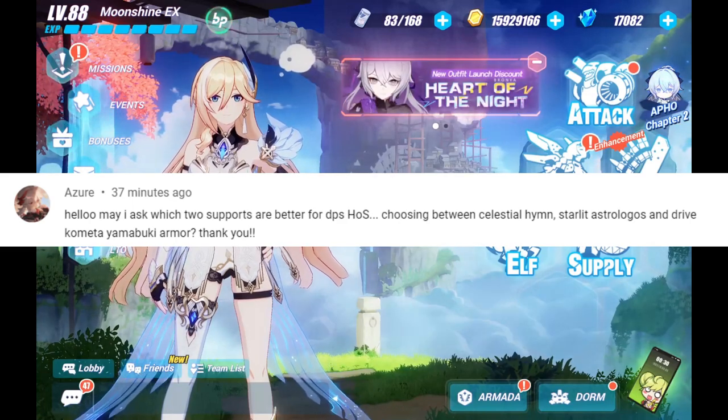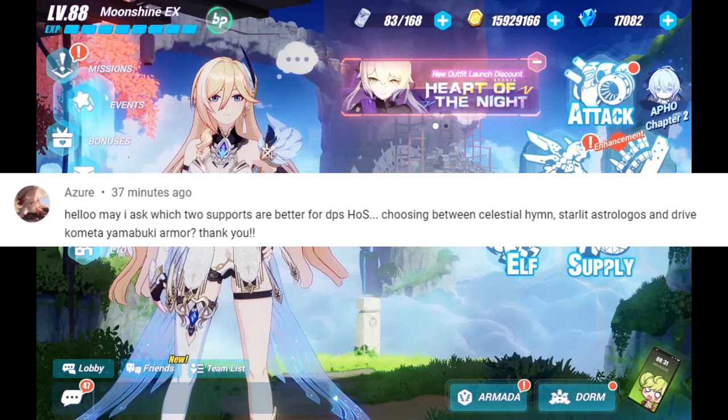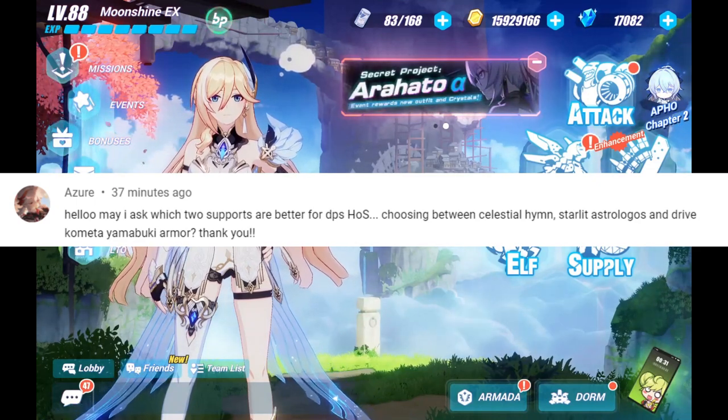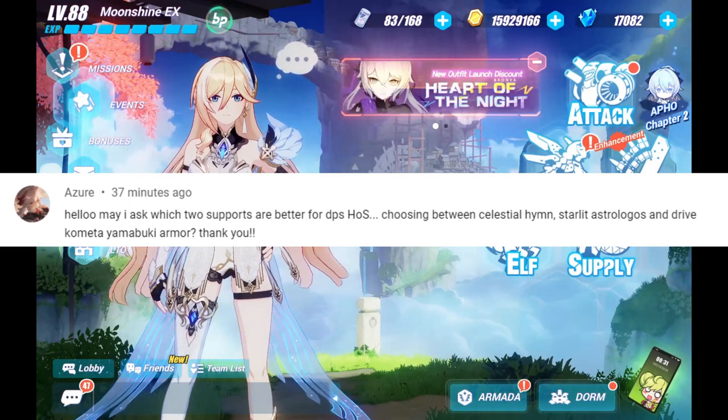So for our first question, Azir asks: may I ask which two supports are the better ones for DPS Herschel of Sentience? Choosing between Celestial Hymn, Starlight Astro Logos, and Drive Cometa Yamabuki Armor. Thank you!